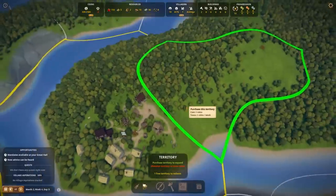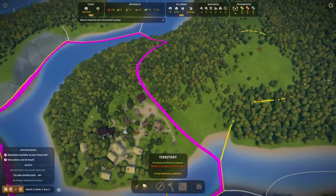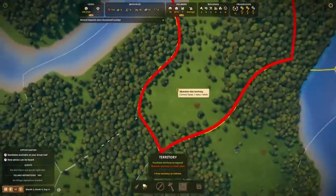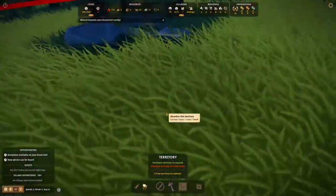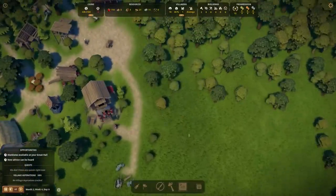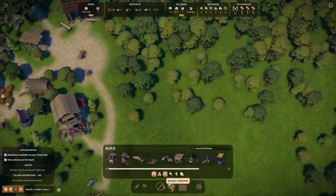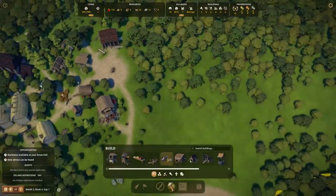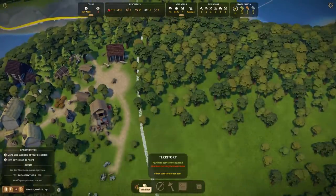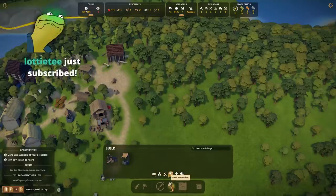I sort of screwed myself here by putting my village center right there, so let's go ahead and buy more territory. A mineral deposit was discovered right there beneath the shade of that tree — beautiful, beautiful blue shadows. I do think this game has so many things down pat that make it a really beautiful game when you see it on Steam, but I'm kind of like, where is the sense of urgency in the game, where is the military?